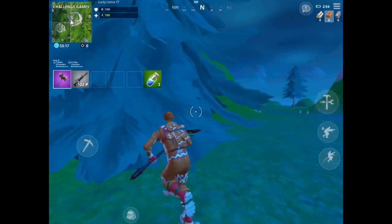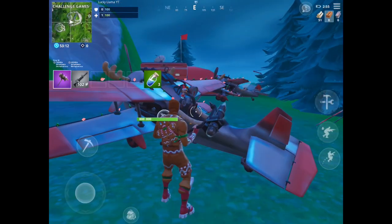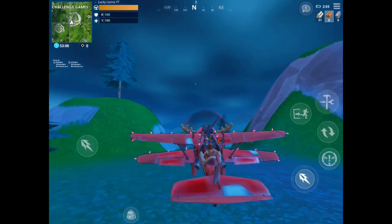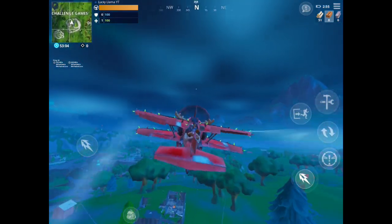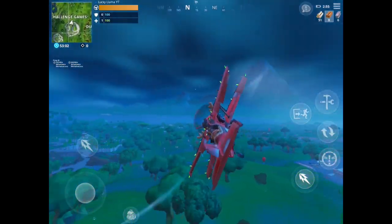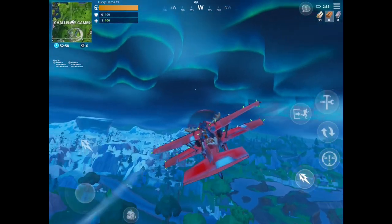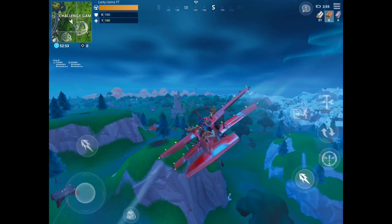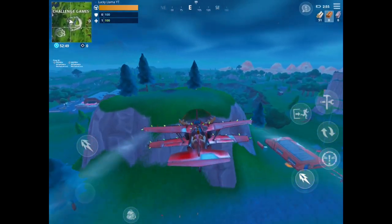Okay, so what you need to do — you don't need maths, I'm just getting that out of the way. You need to get in the plane, then drive around a bit. You don't really need speed, but I'm doing that. Then run into those weird shaped trees, like the one I'm about to run into right now.